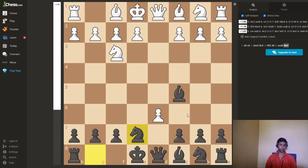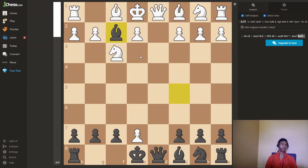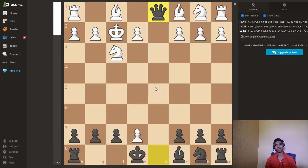They can take either way, it doesn't matter. If pawn takes knight, bishop takes f2 check. And the king has no squares except to take the bishop, and the queen is lost. The game's over.